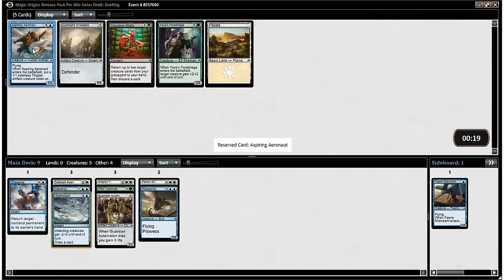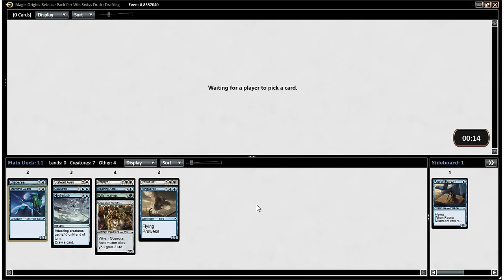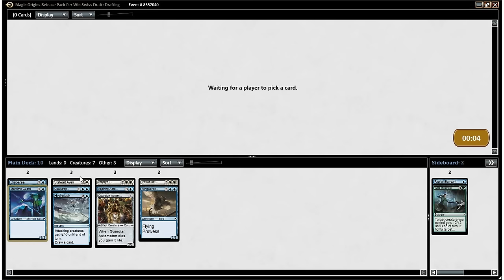Blue is definitely open. This guy shouldn't still be around and he is, so that's a good sign. Maritime Guard is also fine — if we have to play it, we will. I've played it a few times; it's a decent two-drop that can block a lot of the Renown guys. It looks like blue and white are both relatively open. We got a pretty late Stalwart Aven and a pretty late Amphin Tactician. Blue is clearly way more open than white based on the late Aspiring Aeronaut we got, so that's probably where we're going to end up.